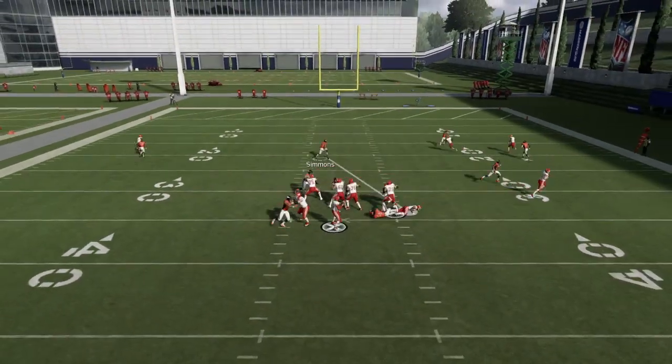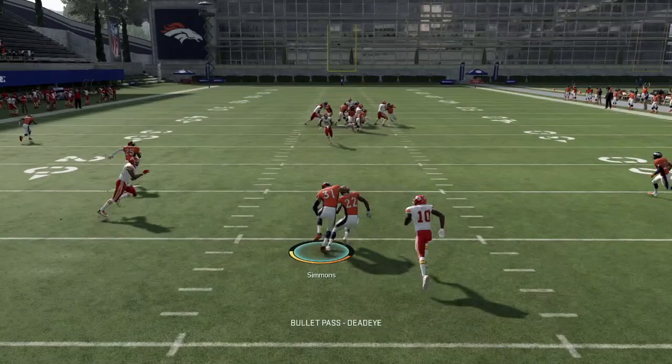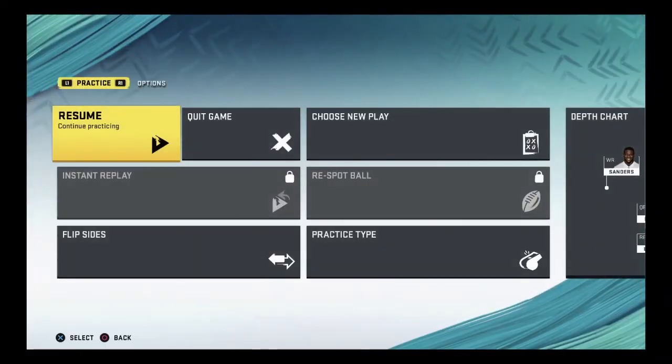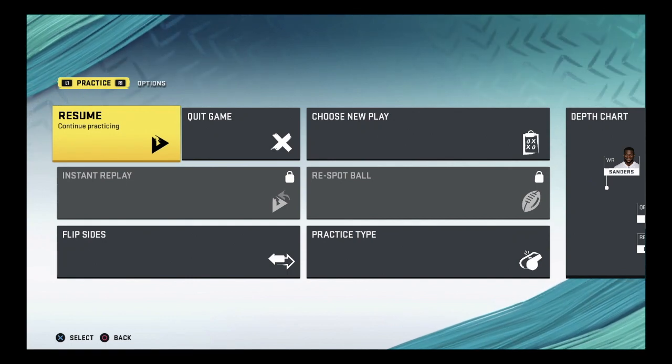Now, how would you defend this? You can bring somebody else in, you can bring an extra blocker in — but it takes away from your route running. So understand, when you set up this blitz, you have to know where your guy is needed. Where do you feel that your guy can get beat?